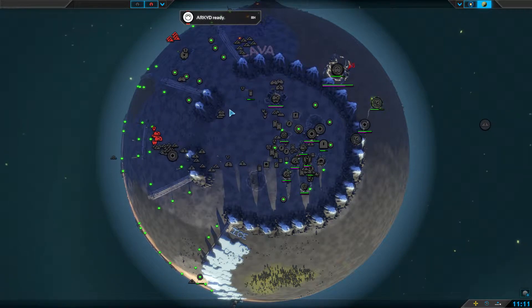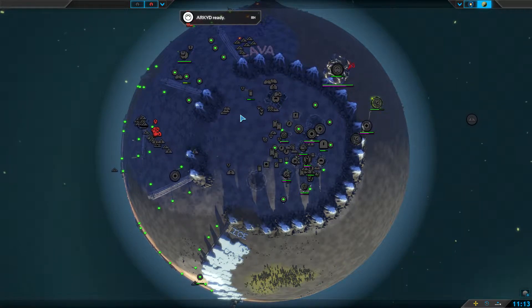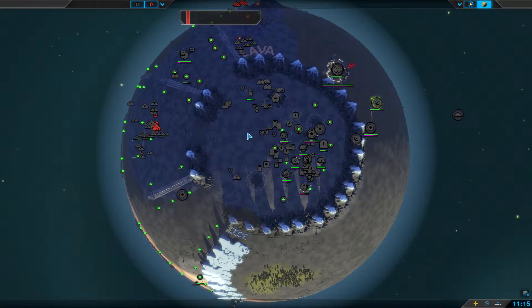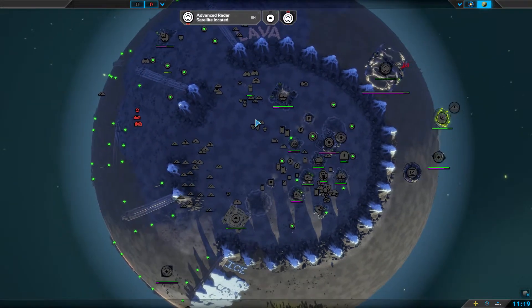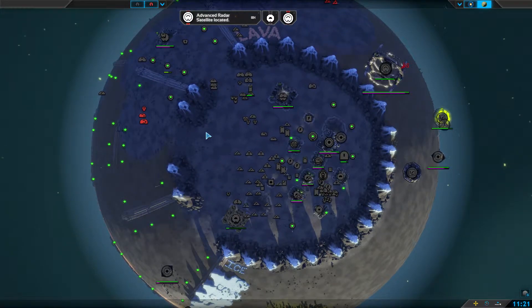Hi, in this video we're going to be looking at a map called Team Arena. The author is Gandalf, the latest version is 13, which is what I'm showing in this video, and as you might expect from the name, it is a Team Arena map.